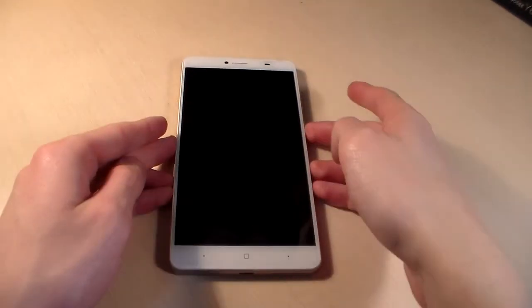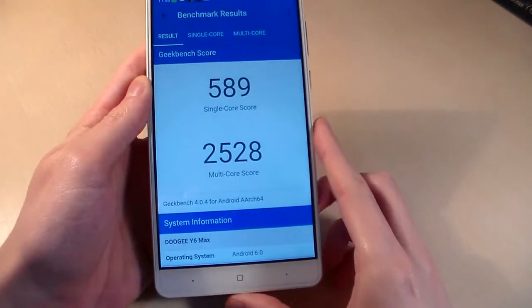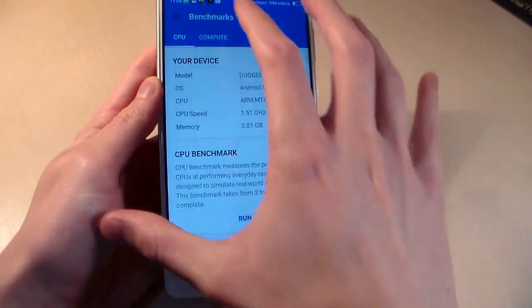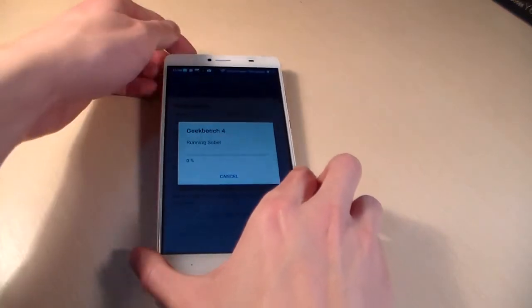Geekbench 4 results — single core score and multi core score. Now start the compute test, GPU test, and let's see the results.